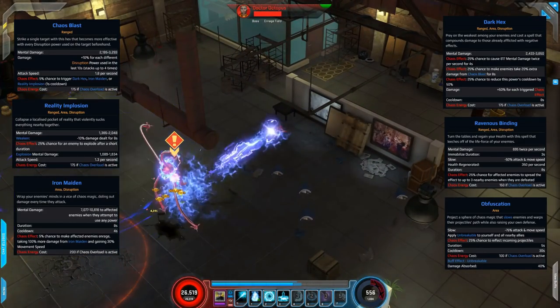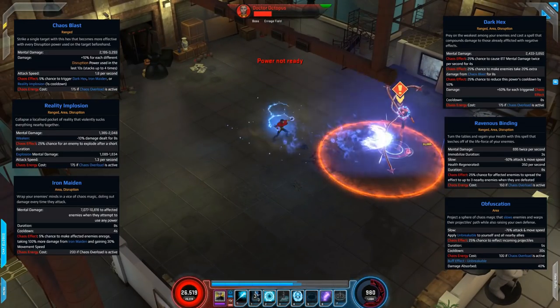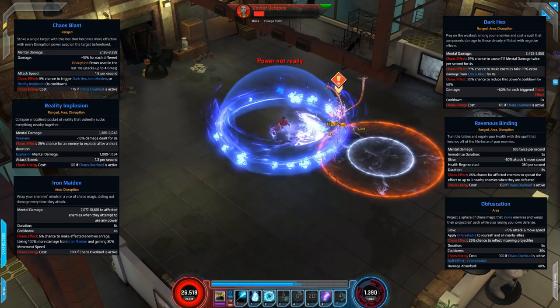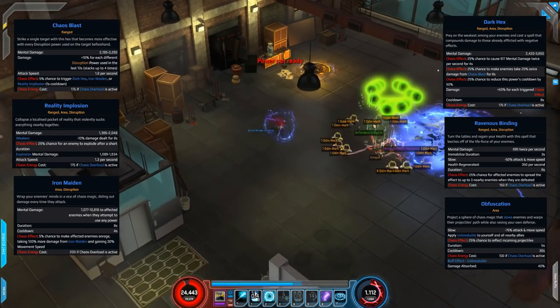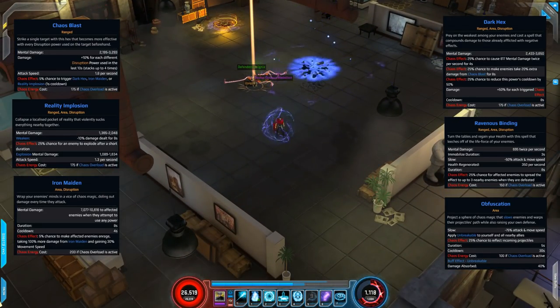Next we have Ravenous Binding, which is pretty nice: it deals mental damage, immobilizes the enemy, slows them, and regenerates health. On top of that, the chaos effect gives a chance for enemies affected by it to spread the effect to nearby enemies when they're defeated, so it starts sapping around them. The final skill is Obfuscation — a utility skill that provides slow and unbreakable status to yourself and allies, and the chaos effect gives a 25% chance to deflect incoming projectiles. So those are all the disruption skills covered, and as you can see on the Wiccan costume they look absolutely fantastic.